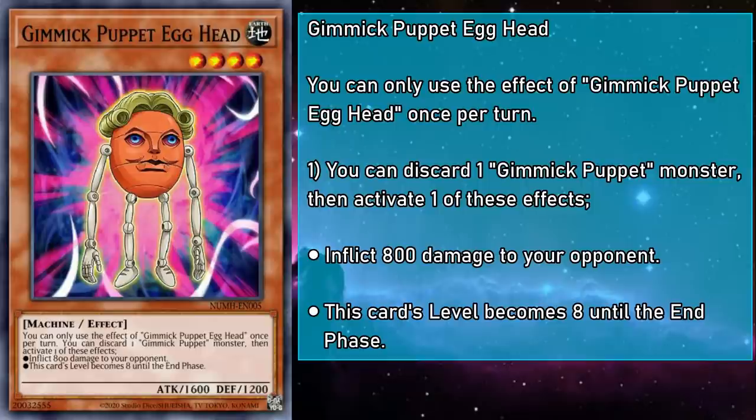Gimmick Puppet Egghead is a level 4 monster with 1600 attack and 1200 defense, and they can discard a Gimmick Puppet to activate one of two effects: either burn your opponent for 800 damage, or change Egghead's level to 8 until the end phase. Rank 8s are this deck's bread and butter, and we normally play a lot of cards that thrive in the grave. So this card acts as a very interesting enabler, though it can be a bit annoying if you don't have a monster to pitch.